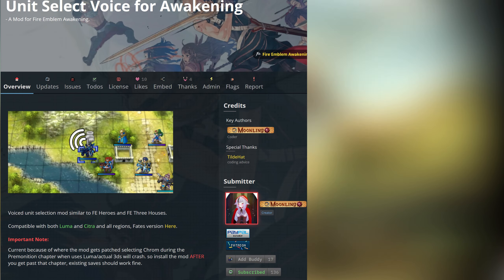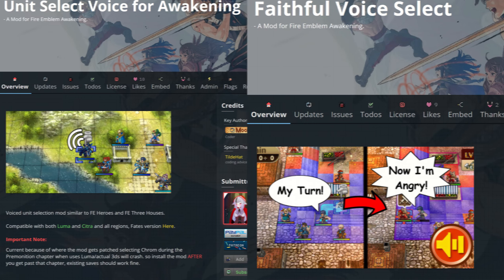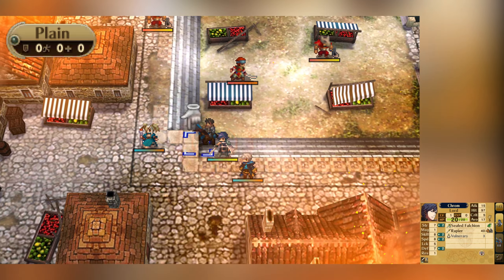Next, we have the Unit Select Voice and Faithful Voice Select mods by Moonling and BooLean1, respectively. This mod adds a small voice clip when selecting a unit, replicating the same effect from Shadows of Valentia and Three Houses.